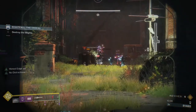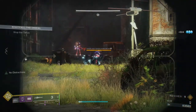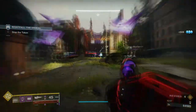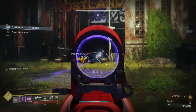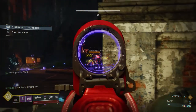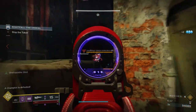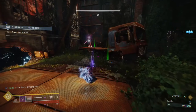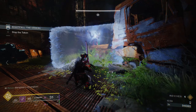Once that happens, two overload champions are gonna spawn with a boss and taken scions. Kill the scions fast because they can multiply, then the boss because he's just annoying. Once the boss and everything is done, deal with the overload champions — those guys will insta-kill you with a sniper if you're not careful. Kill one and then go in with the sword. If you're a hunter go invis, if you're a titan put your shield up. Get in there and sword him, or use Izanagi's.